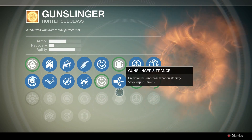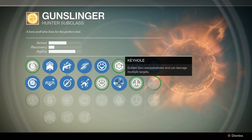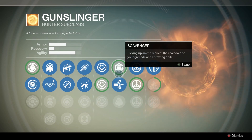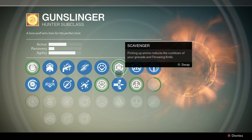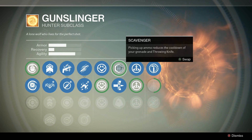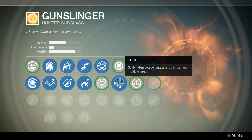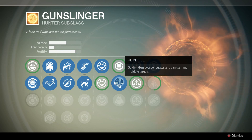For this column I would definitely use the penetration perk, because if you have enemies lined up you can kill one or more at a time, which is really important. The grenade and throwing knife cooldowns will come back on their own eventually and aren't super critical in PvE. Penetration is more important because you might end up getting two or three kills with one bullet, which is awesome.